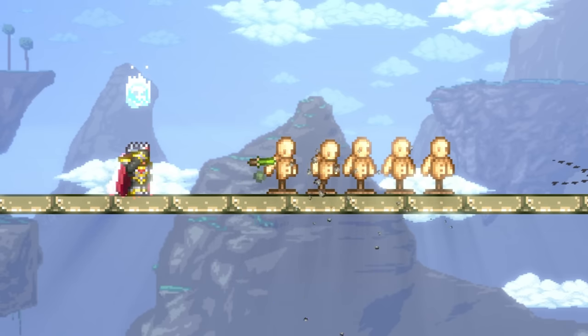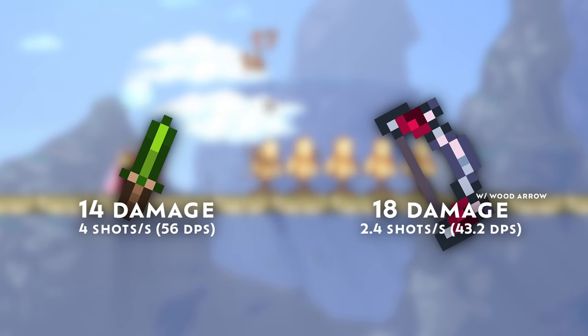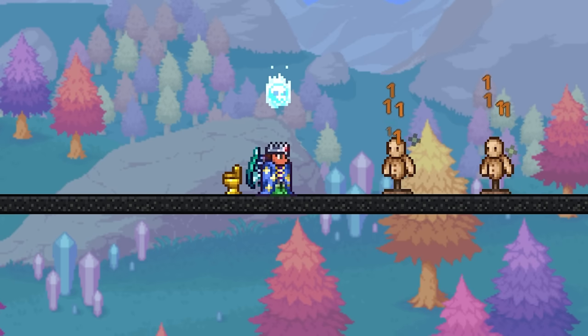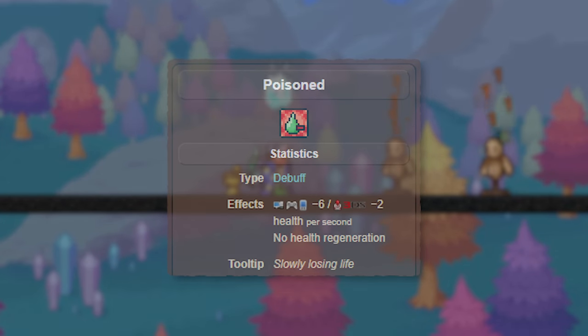At first glance, it seems like a somewhat decent weapon. It has one enemy of piercing, unlike a bone or wooden arrow, and while it deals less damage, it has a much greater fire rate. It also inflicts poison, which is actually decently powerful after its buff in 1.4.4.